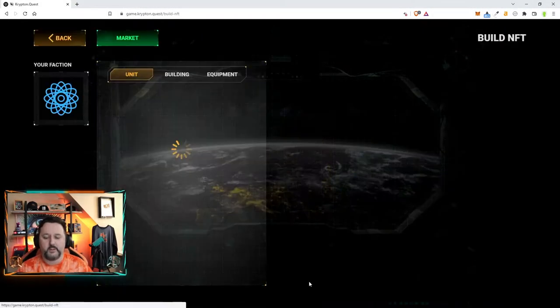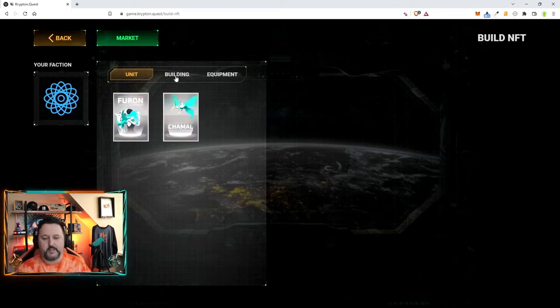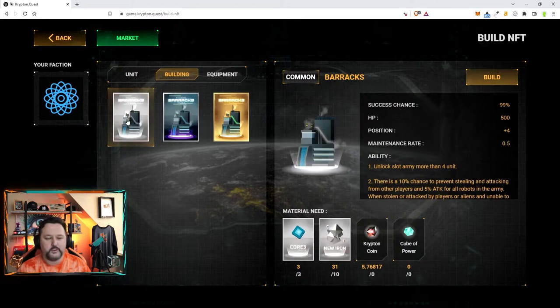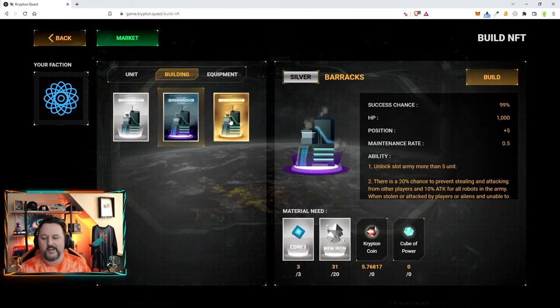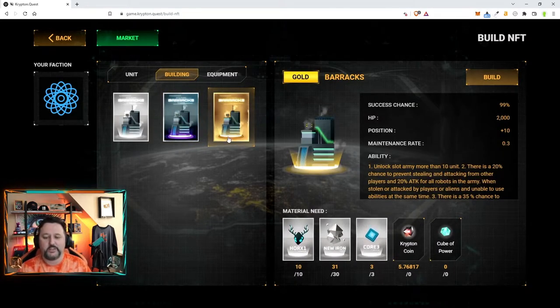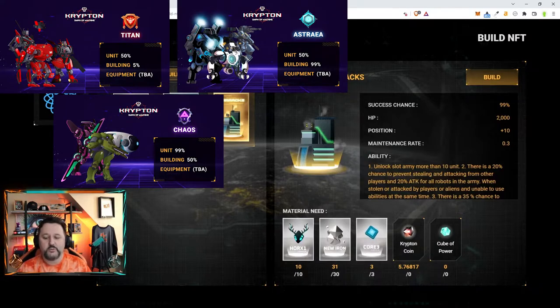Let's start off building a barracks. Go ahead and choose Build NFTs at the bottom — this is going to take you to the area where all the barracks are. You can click through and find which one you'd like. Each of them have different bonuses and we'll go over that a little more later. In this video we're going to craft the gold barracks. I'm with Astra, we have a 99% chance, and you can see the resources needed below: the HDR1, New Iron, and Core 3. Let's go ahead and click Build.